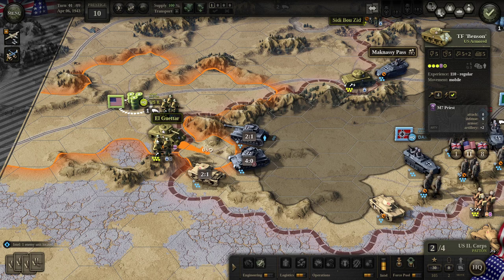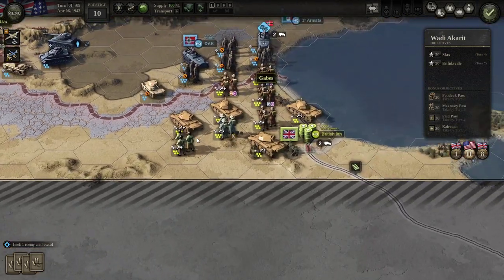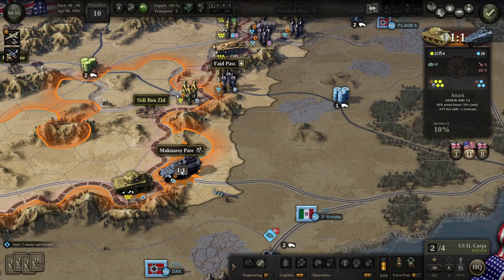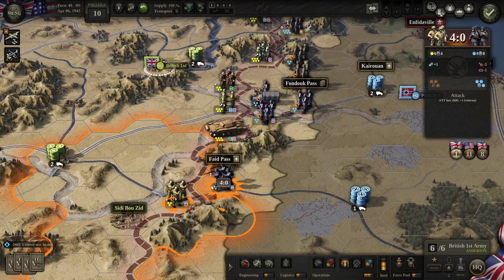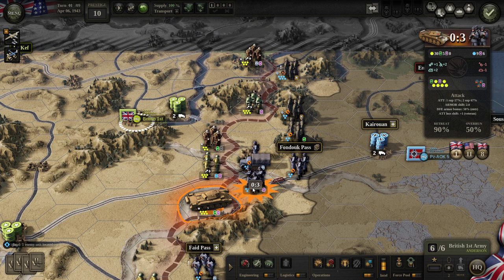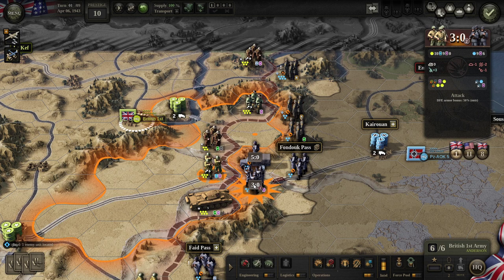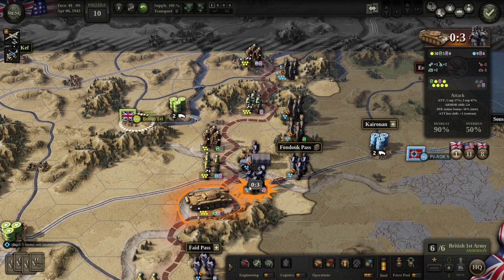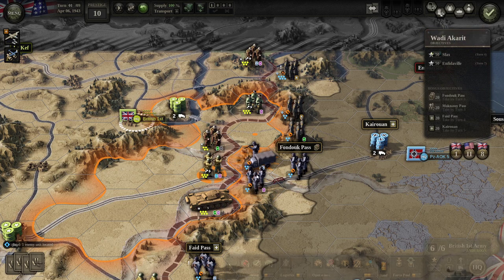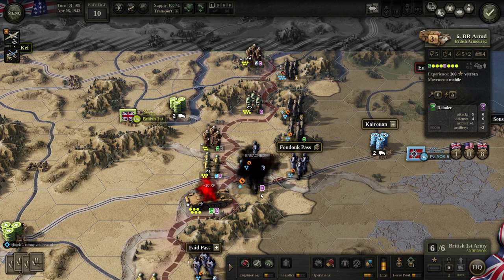Rather than move in and attack, I'm going to move the armor back and move these infantry back as well. Let's look at our odds — one to one. Not the greatest. Here we've got pretty good odds — we're likely to do three steps worth of damage. These guys already moved. We're just going to hit them with the tank unit directly. They're breached. Then we'll hit them with these guys — pretty good odds.